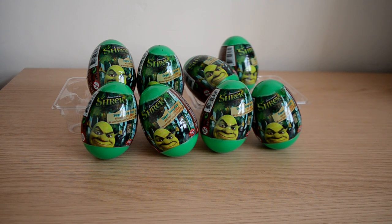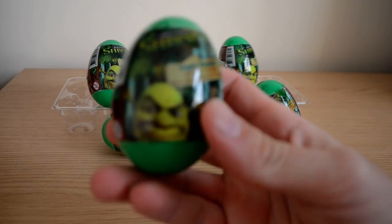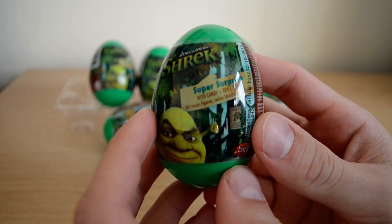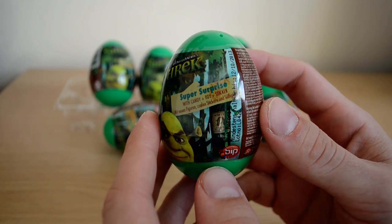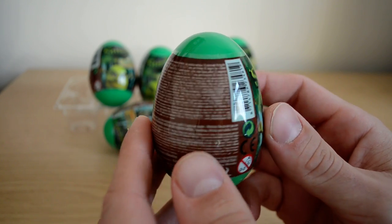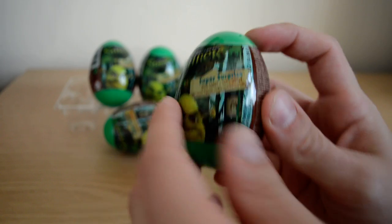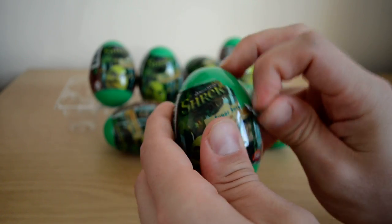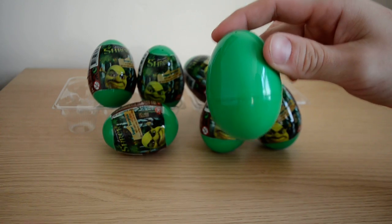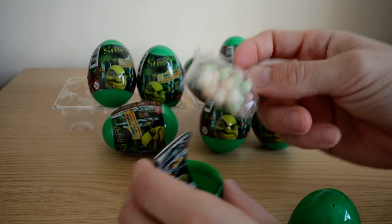Hey guys, here we have eight surprise Shrek eggs to open. Let's take a close look at one of the eggs — we've got Shrek on the front, it says 'super surprise egg with toy and sticker inside.' Not for ages zero to three. Let's start opening them up — there's quite a few to get through. They're quite nice eggs actually, green with green cases on the outside.